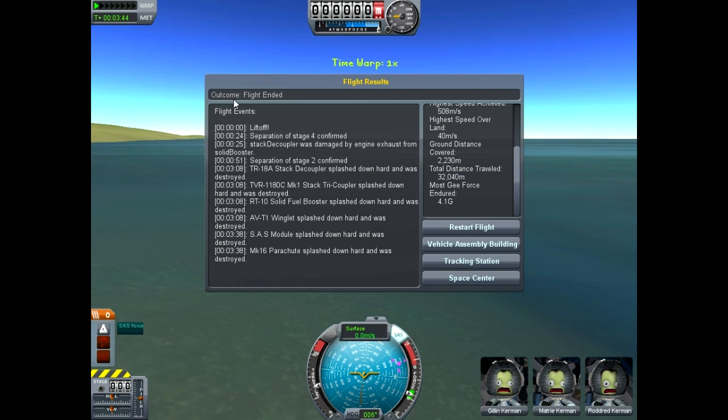We can end our flight and take a look at the flight events: we had liftoff, separation, the stack decouplers, a little bit of damage, but otherwise everyone lived. We got up to 508 meters per second and up to 16 kilometers. I'm honestly not sure at which point we exit the atmosphere, but hey, that was a good start.